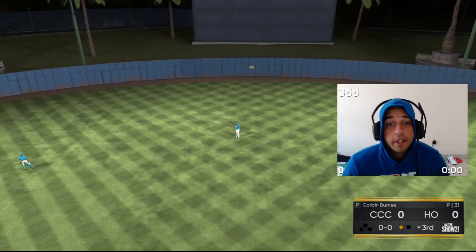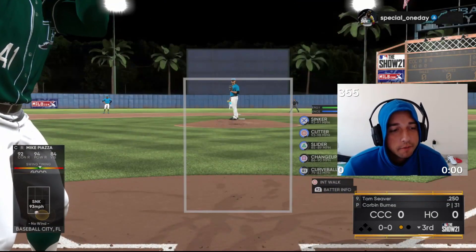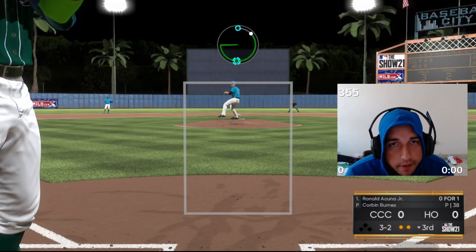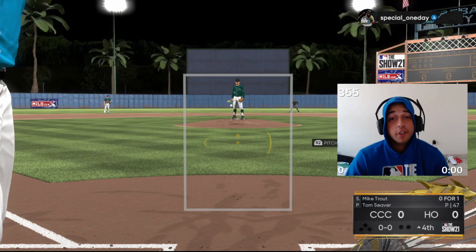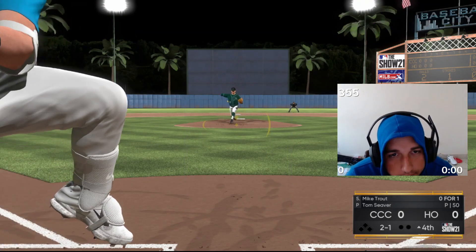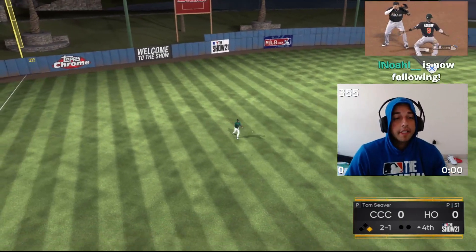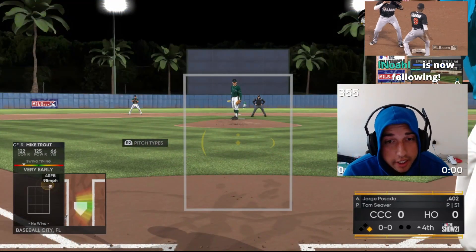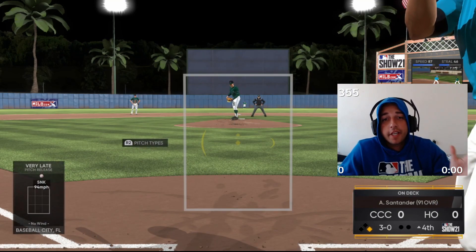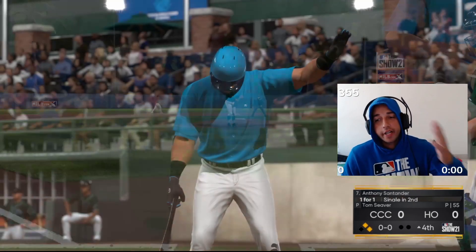That should have been gone — right down the middle — luckily it's an easy fly out to Mike Trout in center. Here comes his pitcher, we need to get his pitcher out. Try the slider low and away — three-two, good pitch, absolute dot! We get the check swing, nothing allowed, no hits again. We have to go hit right now, we gotta unfuck ourselves. Oh my god — I mean that's a base hit, terrible swing, that should never be a hit, but fortunate for us.